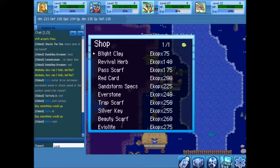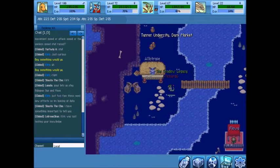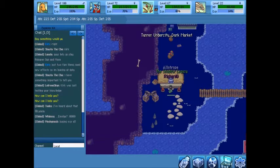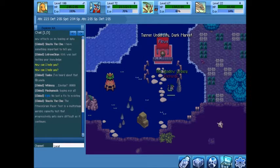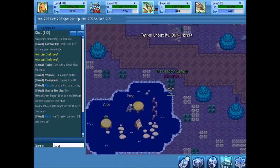There's a TM shop and some random items — evolution items and others. The Sandstorm Specs are an interesting new item that lets you see properly in a sandstorm. There are also new weather rocks for any type of weather — you hold one like any other rock and you get that weather effect for your team. You don't have to rely on the Heat Rock or Damp Rock anymore; there are more options, even a rock for clear weather.